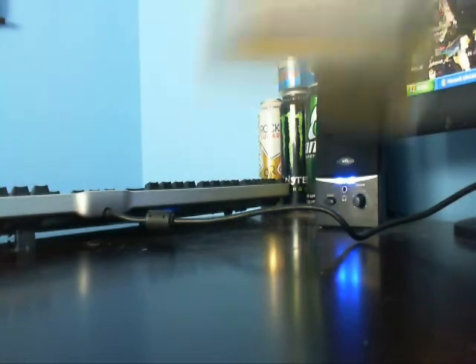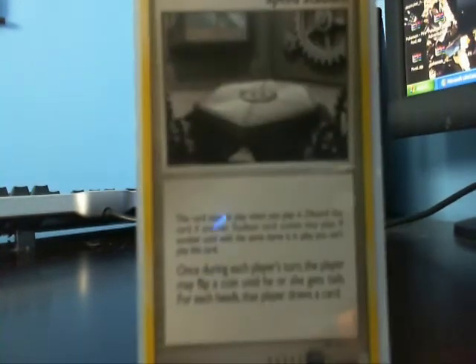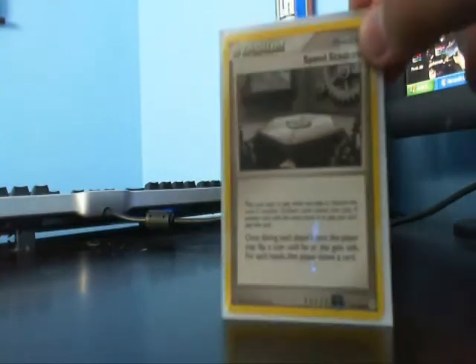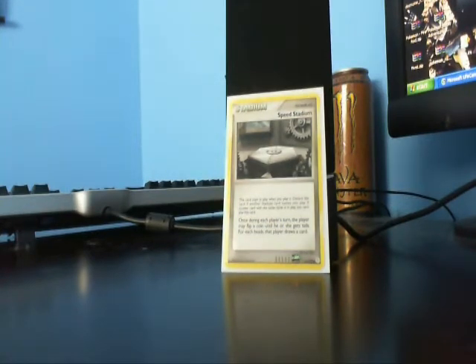So this week's stadium is the first Diamond and Pearl stadium — Speed Stadium. Here's a closer look. Now you're probably wondering, Speed Stadium, what's that card? Speed Stadium was the very first card that came out of the Diamond and Pearl block. I rate this stadium for this season a 1 out of 5, which is horrible, and it won't be in for next season so I can't give a rate to that. This card lets the player on their turn flip a coin until they get tails — for each heads they draw a card.